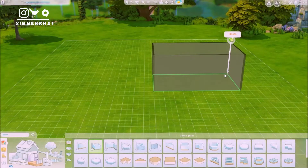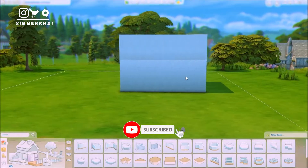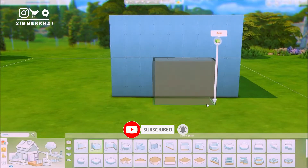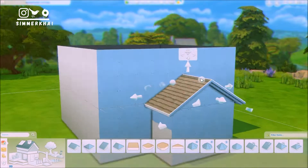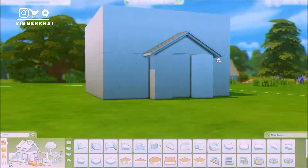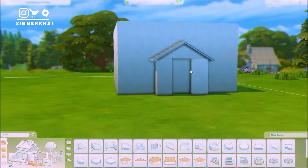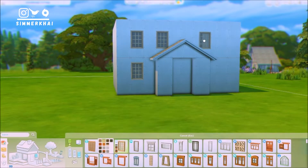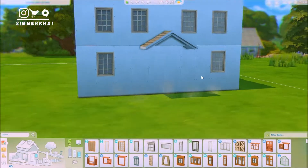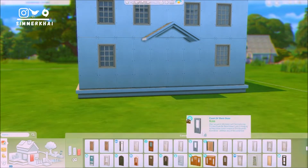Hello everybody, it's Kai, welcome back to my channel and welcome back to a brand new speed build video. In today's video we are going to be building a countryside family home in the world of Windenburg, which is the world that came with the Get Together pack. I hope you really like this one because I really enjoyed building it and I got inspired by a lot of posts on Pinterest.